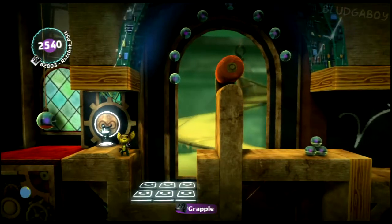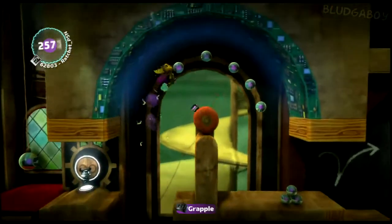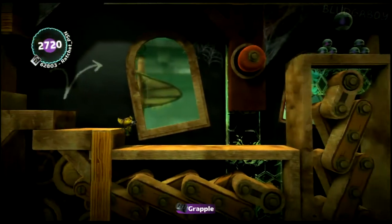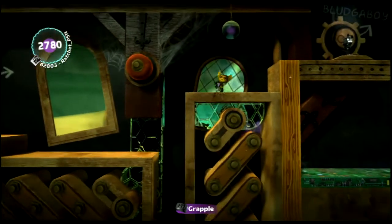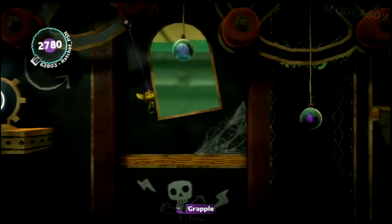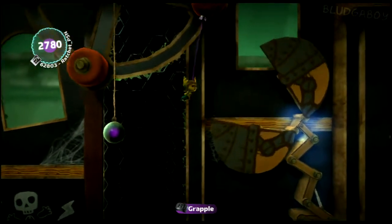Now here, you can't grab the thing at first. So you'll have to jump onto the bounce pads, then hold R1, and you'll grab it as soon as you're in range. Swing across this when the moving objects retract. Another chasm to go across — just swing across when you see the next sponge that you can grab onto.